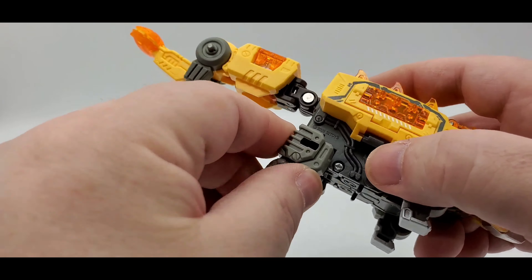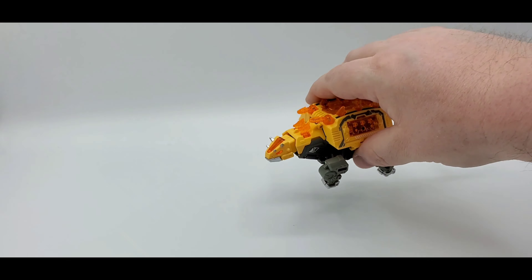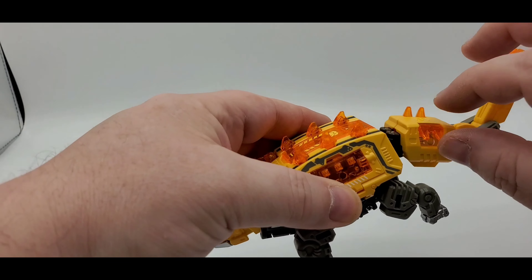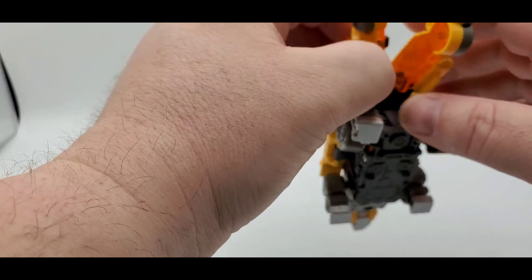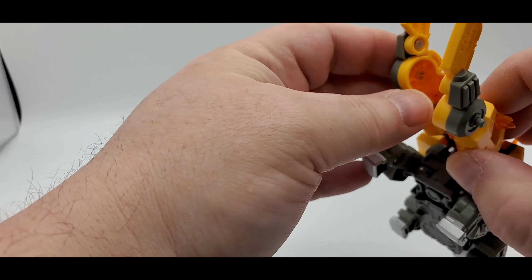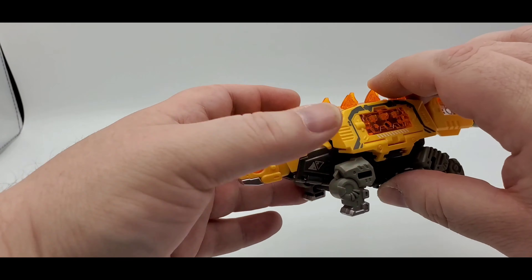Close that back up and there you go — he's all armored up. Let me clean him up a little bit and I'll be right back. All right, cleaned him up. I missed two things during transformation — you can lift these up too, these were down. Also when you're doing this right here, there's a little slot, you pull out the tab. In cube mode you push it in, but you pull it out so it'll have something to grasp onto.